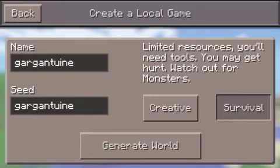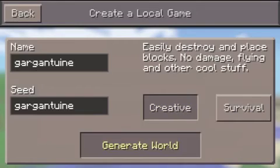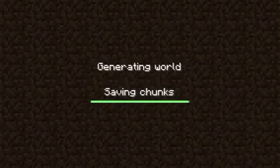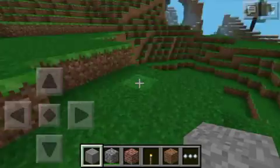You spawn in the same point on survival and creative. And there's a surprise under spawn that I'll show you at the end of the video, but you have to watch. It does have a little bit of snow, but it has a lot of mountains, overhangs, a nice cave, waterfalls. I don't think it has any lava, but it's still a great seed. And it has some really, really tall trees, which are good for getting wood.